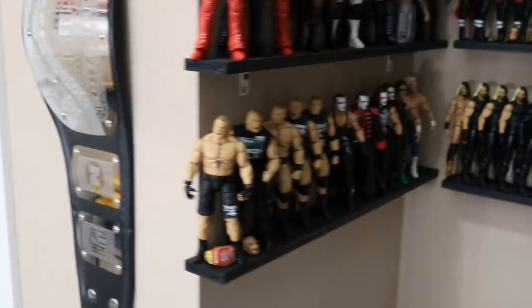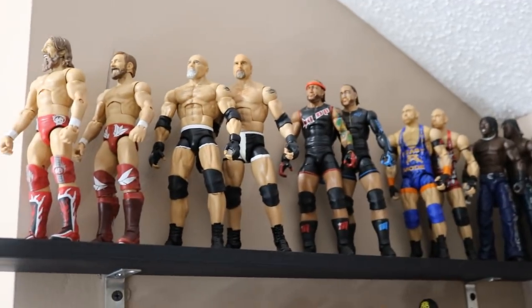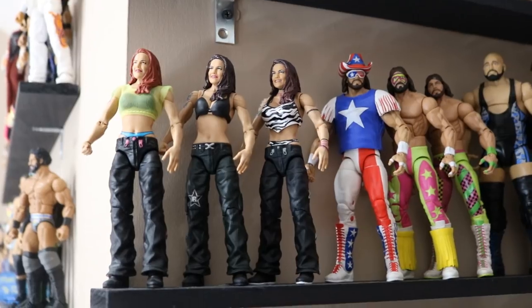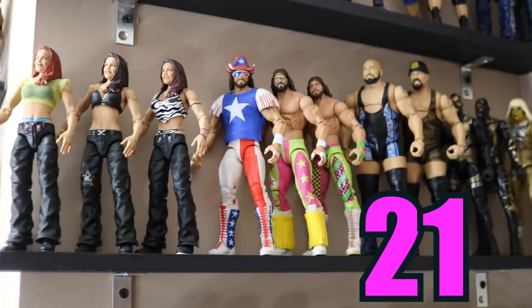Now that we have covered these two rows, we're moving on to the left side of the middle portion, going from the top shelf all the way down. Over here we have guys like Daniel Bryan, Goldberg, MVP, Ryback, and R-Truth. On this top shelf we only have 10 figures. Moving down, we do have the Litas, the Macho Mans, Big Shows, and Goldust — that makes 11 on this shelf. So these two together equal 21.